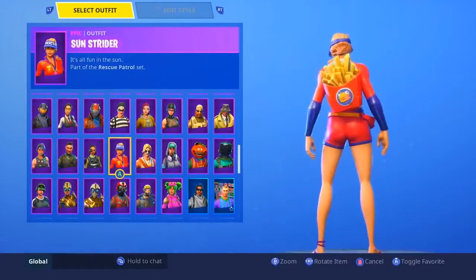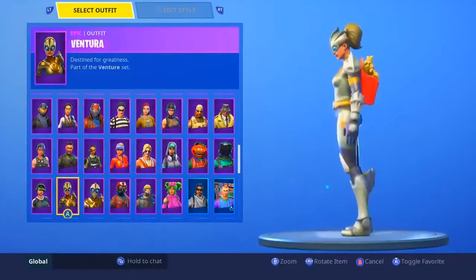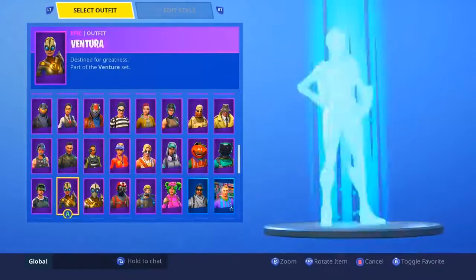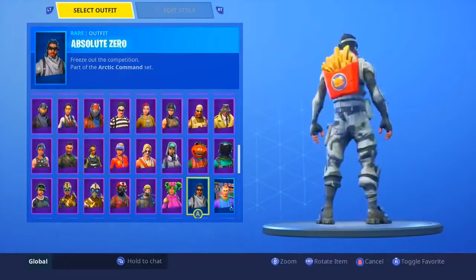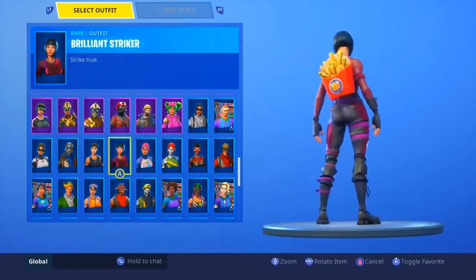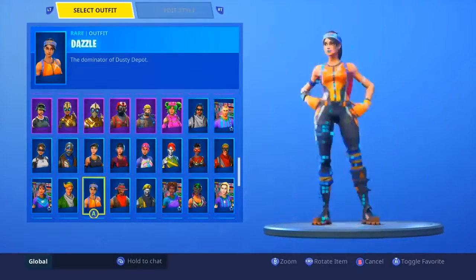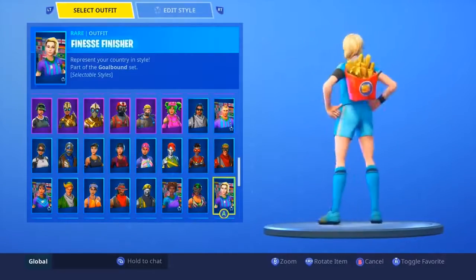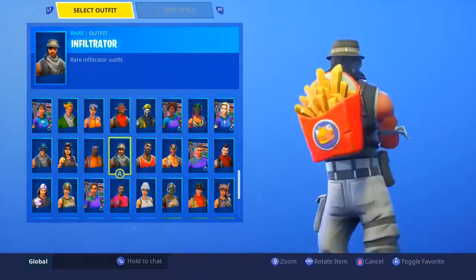Suntan Specialist, I like it. Sunstrider — definitely. Venturion and Ventura actually look decent. Wingman — yes, for sure. So what do you guys think about this so far? I honestly am pleasantly surprised. I don't think the Beef Boss has too many good combos with different back blings besides his own. He has a few here and there, but I think his back bling is something I'm pleasantly surprised with. I knew it was gonna be a meme, and that's what I was expecting, but it actually looks pretty good.